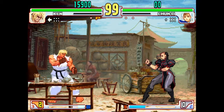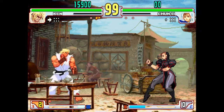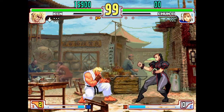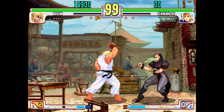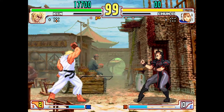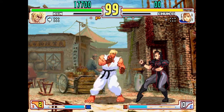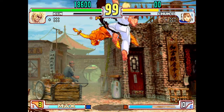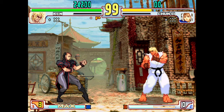Now as you can see, below the character's name there's an input display. Going back, going forward, holding down, jumping, pressing light kick, medium kick, heavy kick — short, forward, roundhouse, jab, strong — it shows all the buttons you're pressing. But she's still losing health.